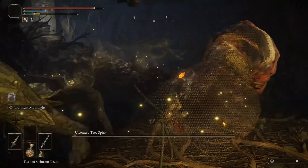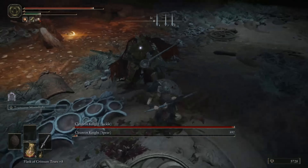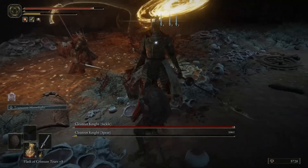If you haven't gotten the Golden Scarab yet, now is the time to do it — your character is at the peak of strength. You've already obtained the Bloodhound's Step Ash of War from the Knight Cavalry mini-boss, which is a better version of the Dagger's Ash of War. Equip it on any weapon with the least weight so it's convenient in the second slot. You can reassign this Ash of War to any other weapon at any time, and it won't cost any resources.